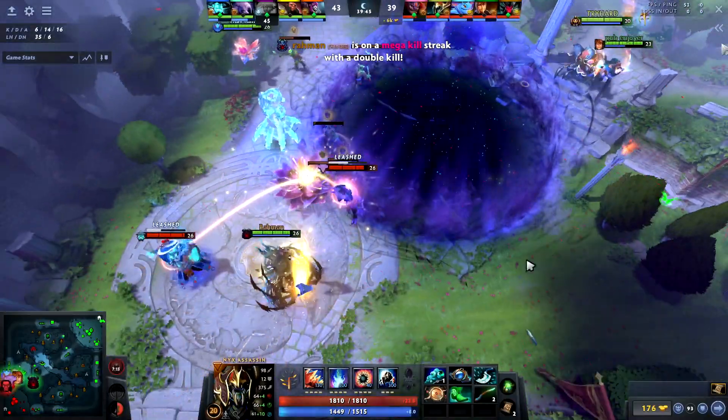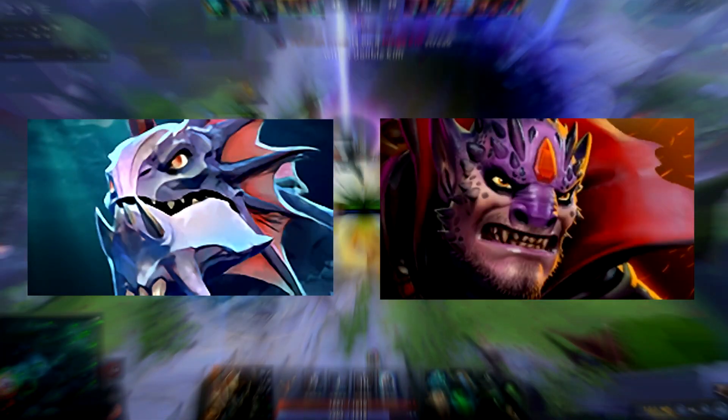If you're in a matchup against a Nyx, consider picking Slardar if you're looking to play a core, or Lion if you're looking to play a support. Both of these heroes have instant lockdown that can shut down Nyx before he's able to Carapace at all.